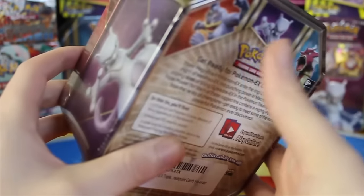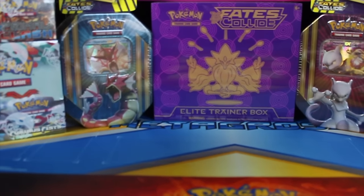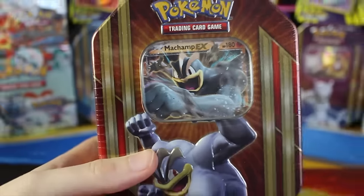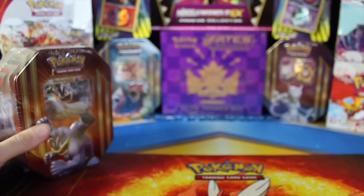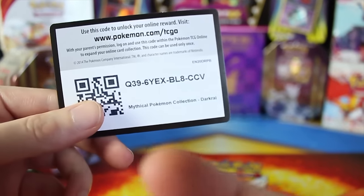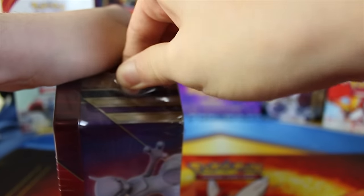One thing I should mention is I'm not even sure if this code card will guarantee us a Machamp deck. On the code card it says 'Machamp or Mewtwo or Gyarados,' so we very well might get the Mewtwo or Gyarados one. But just in case it is guaranteed to give us Machamp, I decided we're going to go ahead and do another tin. And speaking of code cards, I forgot to give this one away on Wednesday — this is from the Dark Rite collection. Let's go ahead and open up this tin and do a second Machamp EX tin.